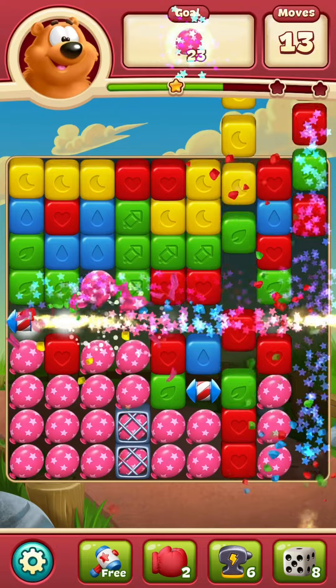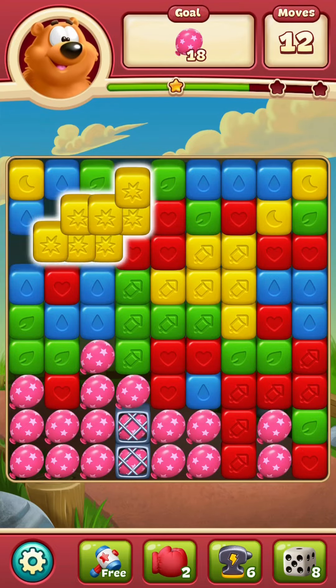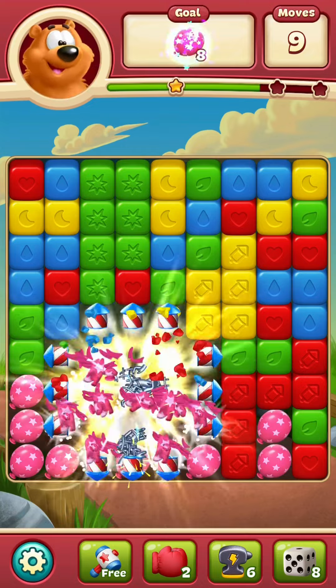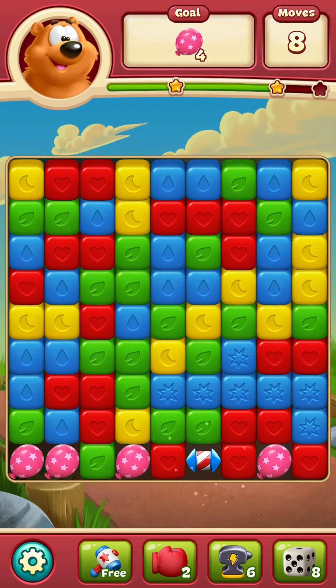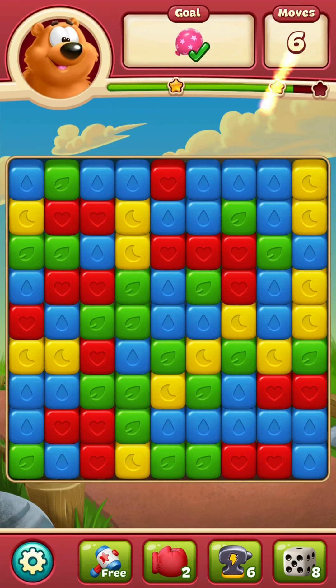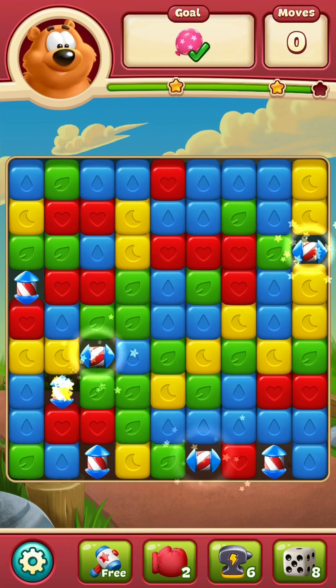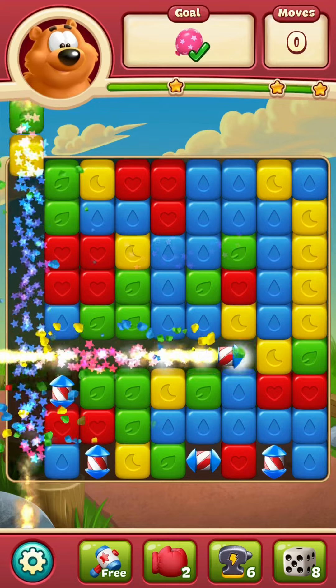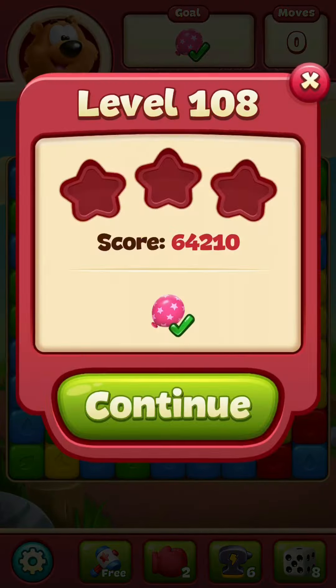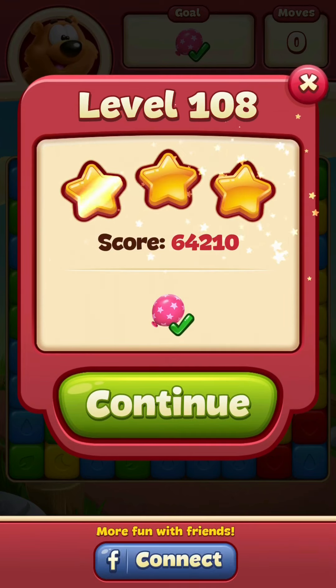Wrapping up all those music notes for the contest. Let's use that bomb and this rocket. Yippee, I only have one more row of balloons and that did the trick. I'm winning this level with seven rockets to spare, which means I have three stars. Yay. Love that sound. Continue.